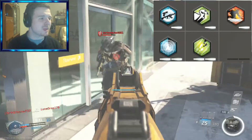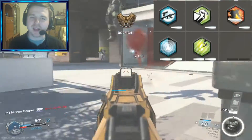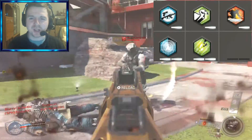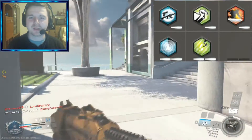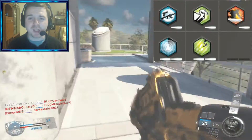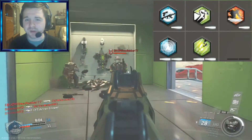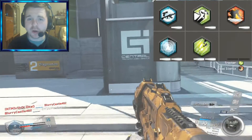The second perk in the perk one slot is Ghost. With Ghost, it keeps you invisible to radars and UAVs. Nine times out of ten in a Call of Duty game, your enemy is going to have a UAV active. But if you're invisible to their UAV, they're not going to find you — they might find your team members, but they won't find you. You can use this to your advantage to stay hidden and take down your opponents. With this gun and this best class setup, your enemies are not going to know where you are.